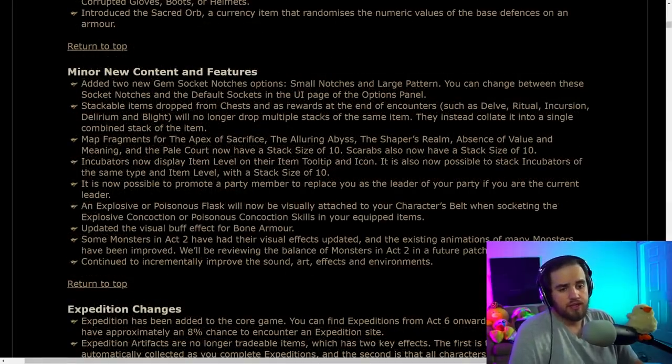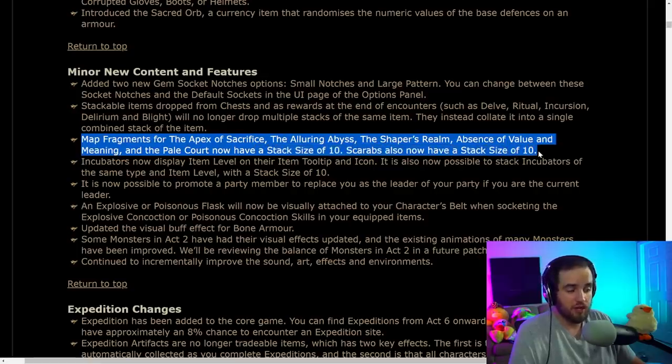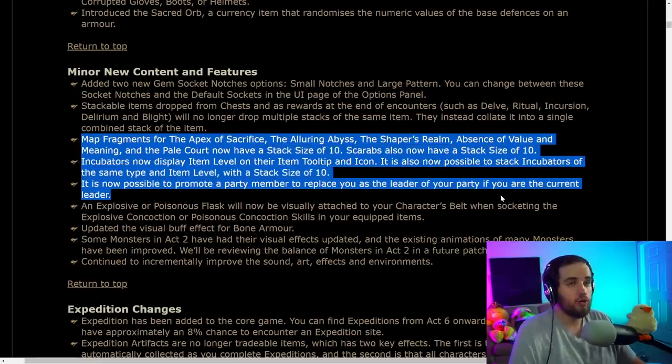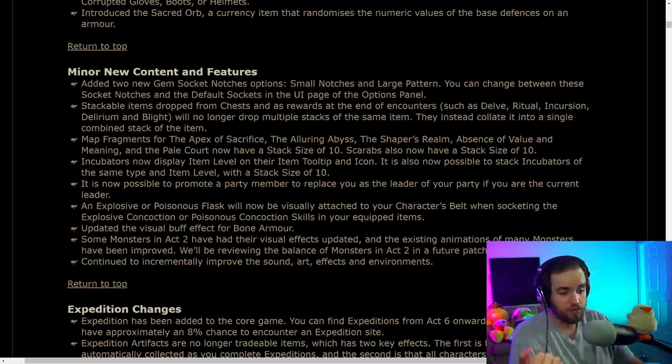Some minor changes: there are going to be more colorblind options for things like seeing which gems you have inserted into your gear. Map fragments and all kinds of other fragments are now going to be able to stack — a huge quality of life change. Things like fragments to Atziri's realm, incubators, scarabs — all those kinds of things are now going to be able to stack. That's huge.